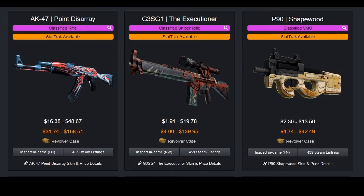Now let's check out the classified or pink skins. The AK-47 Point Disarray is easily my favorite gun skin in the case — its bright colors and sharp edges look nice, especially compared to the darker AK skins out there. Then we have the Executioner — cool name, but pretty bad-looking skin, especially for a pink. I'm not sure who is paying close to $140 for a StatTrak version of this. Finally, we have the Shapewood — this is possibly the ugliest skin I've ever seen in my life. It looks like something straight out of the 1970s.